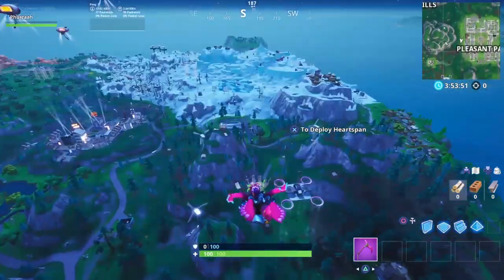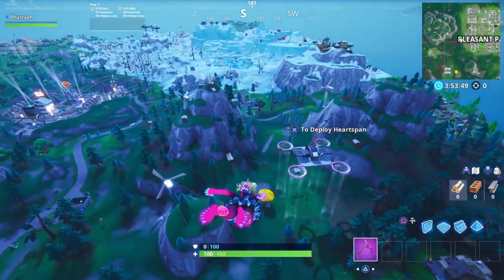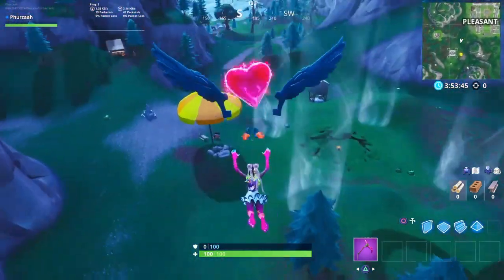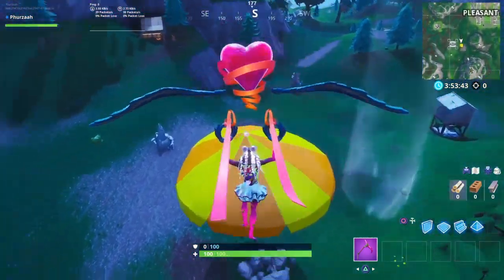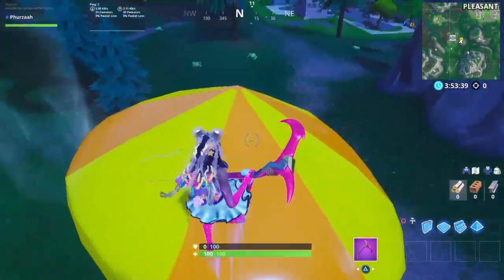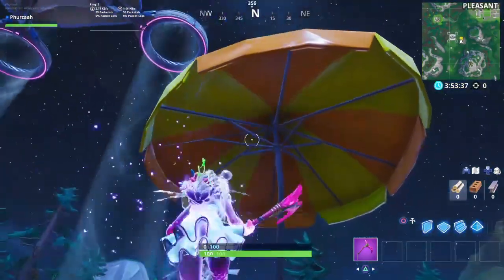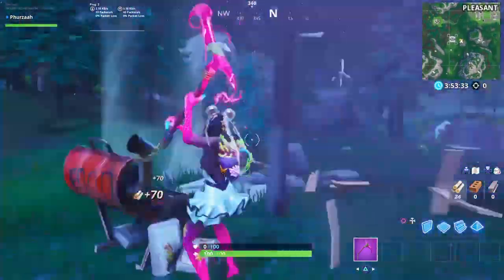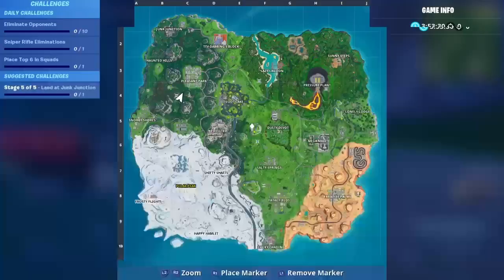Welcome back to my channel. We're on day eight of the 14 Days of Summer, and today's challenge is to bounce off a giant beach umbrella in different matches. You can go to the same beach umbrella in different games if you want. In today's video I'm going to be showing you all of the locations — the beach umbrellas are scattered around the map and there are currently six different umbrellas.